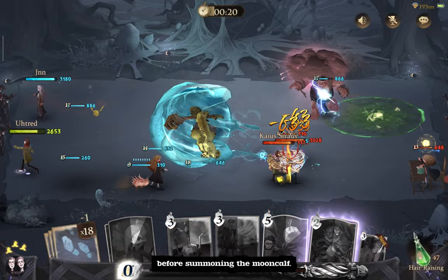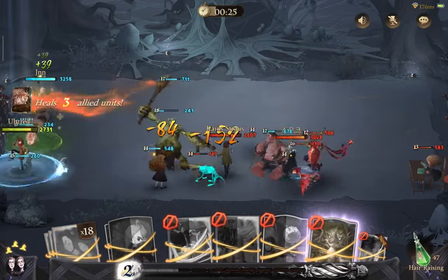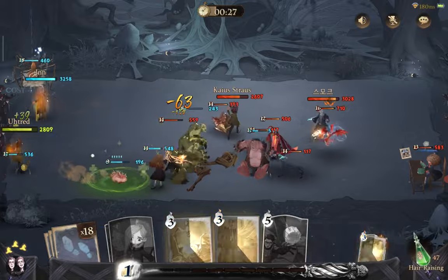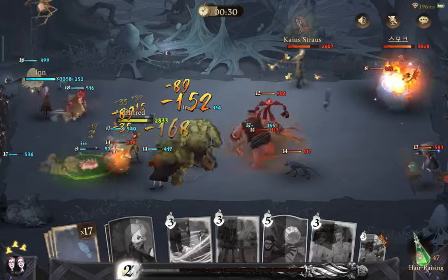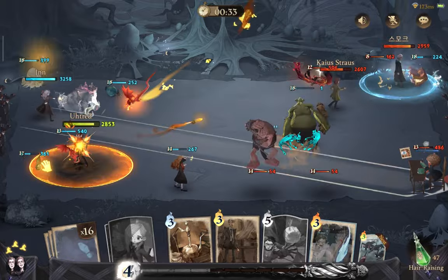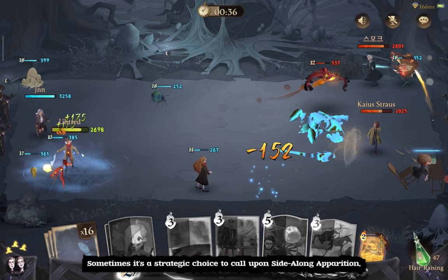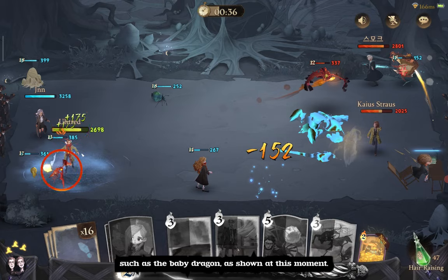Before summoning the Mooncalf, it's a smart idea to call in the Mertlap first, so it can heal both the Mooncalf and Abigail while we're busy performing the dance. Sometimes it's a strategic choice to call upon Sidelong Apparition, as it can restore the health of yourself and your summons, such as the Baby Dragon.